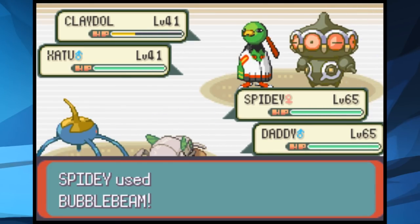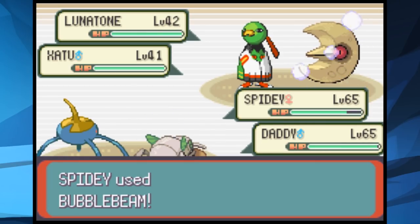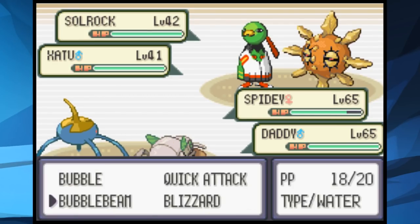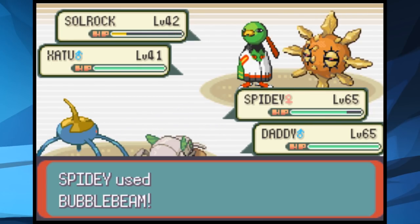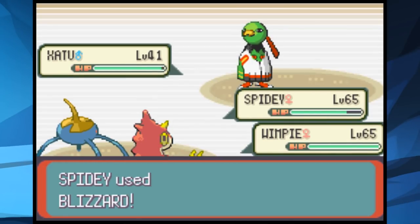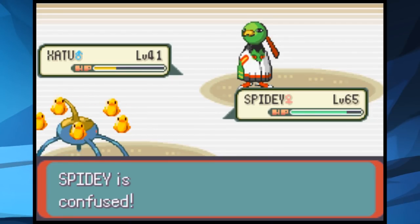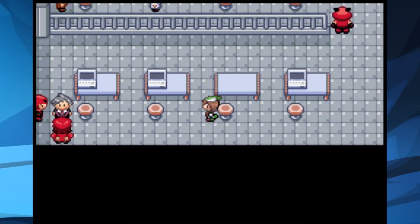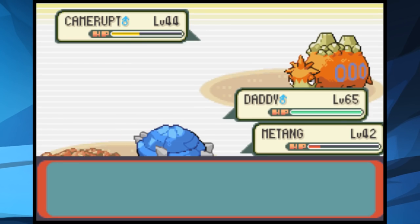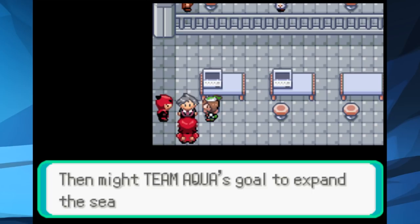Finally at level 65 we have a chance. We Bubble Beam Claydol very low and Nincada finishes him off with Leech Life. Lunatone gets the same treatment. Xatu starts setting up Calm Minds so we need to win fast — Solrock goes down to one Bubble Beam. Xatu bodies Daddy, which is lucky since it attacked him instead of Spidey. We send out Wimpy and Spidey uses Blizzard to take Xatu to yellow. After Wimpy takes a hit, Spidey misses a Blizzard but Xatu's confusion gives us a chance — next turn Spidey fights through and lands the Blizzard to win our seventh badge. Right after we team up with Steven against Team Magma in a tough double battle where we lose Spidey quickly, but Steven thunderbolts the Crobat with Aggron to save us.